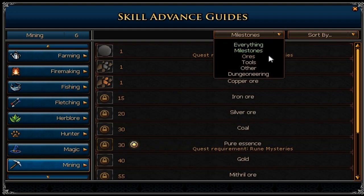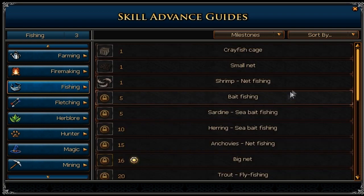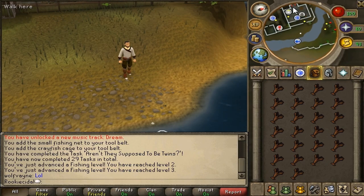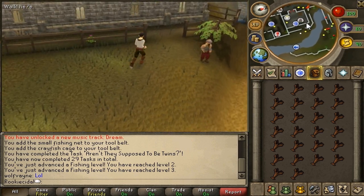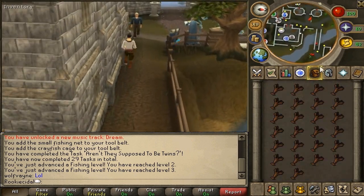If you have a new skill level and want to check it out, use the skill advanced guide to see what's new. For mining we got level 6 — going to tools, you can see we can now use a steel pickaxe. So you might not be able to do something new with the skill itself, but you may be able to use new equipment. Now we've got a full inventory of raw crayfish, so we're going to run west to the castle to find a tree — this covers woodcutting, fire making, and cooking all in one lesson.